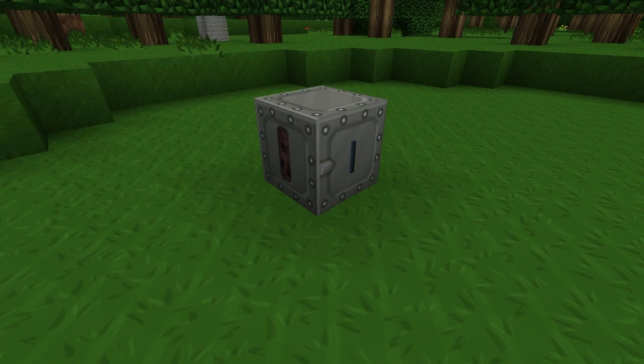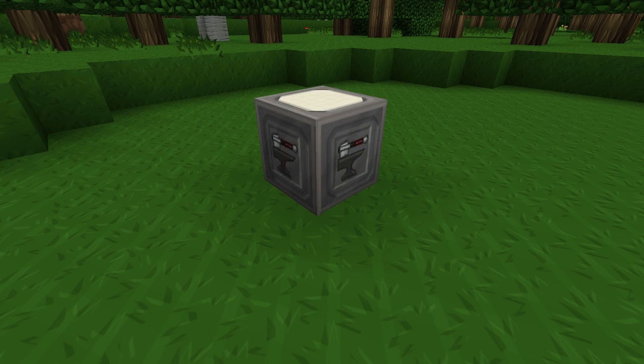The first machine we're going to build today is a compressor. This is another Industrial Craft 2 machine and it's used for squeezing items together to make different items. The second machine we're going to build today is a rolling machine. This is actually part of the Railcraft mod, but it is certainly needed to make some of the materials for some of the more advanced machines in the upcoming videos.